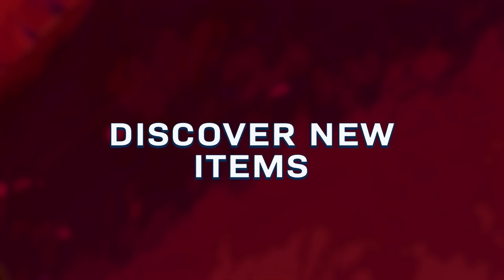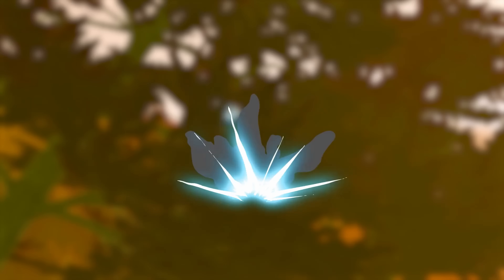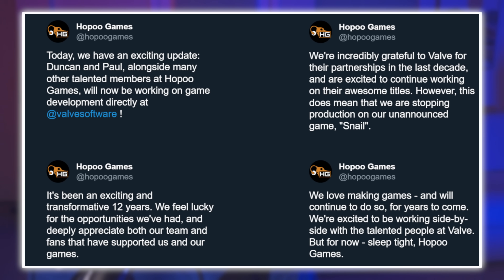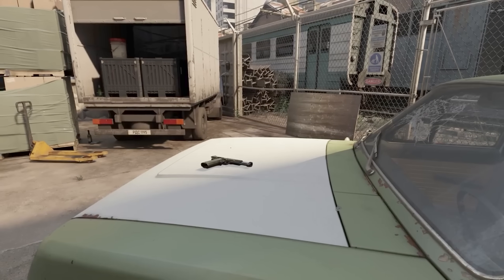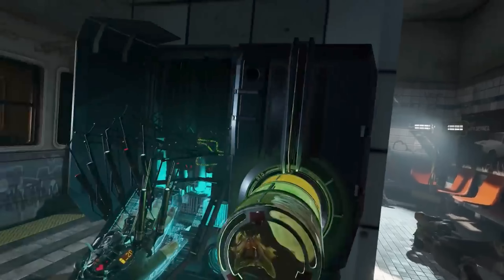Although Valve runs a tight ship with a notoriously small number of employees, they sometimes bring on larger teams as full-time employees. The most recent such story is Valve hiring a number of talented developers from Hopoo Games — the team behind Risk of Rain. They tweeted they'll be working on game development directly at Valve, halting their unannounced game "Snail." This reminds me of Valve acquiring Campo Santo in 2018, whose developers worked on what became Half-Life: Alyx. Perhaps in two years we'll learn what the Hopoo Games developers are working on.